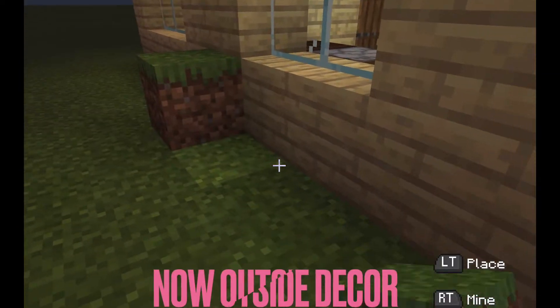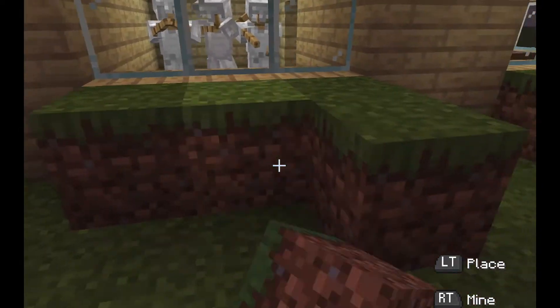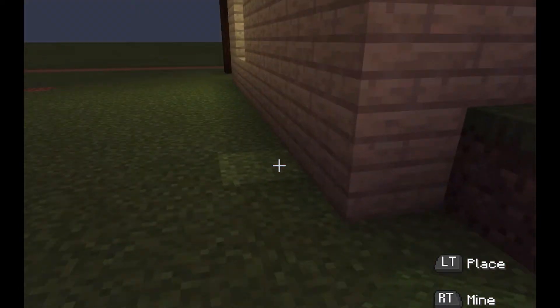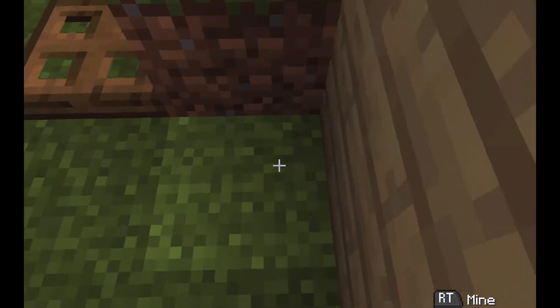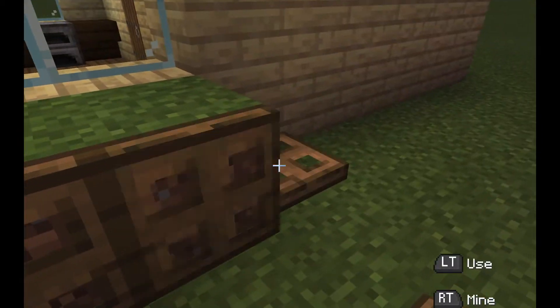Now for the outside decor. What I did: I just placed grass blocks underneath all the windows, except for the background where I just placed two and then two. After that I put trapdoors to make it look like a little frame thing — I don't know, it just looks cute in my opinion.